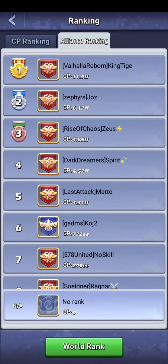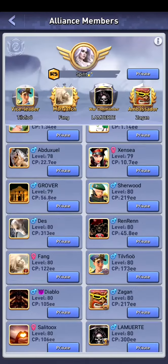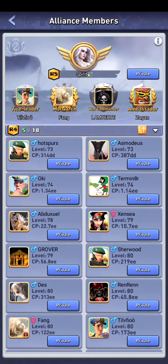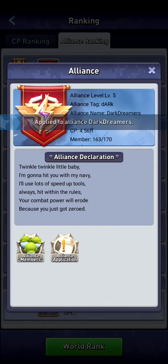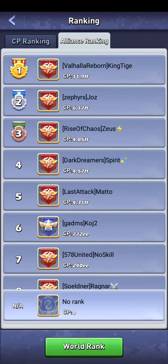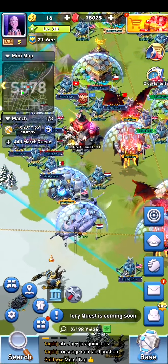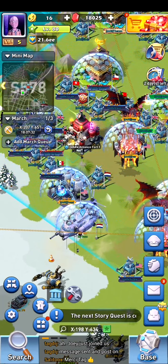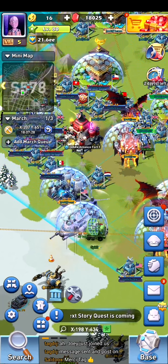To join a new alliance, click on the alliance. I will go back to Dark Dreamers, where I'm from. On the bottom you have Alliance Application. You can check out their member list first and send a message to the alliance leader, or just click Application. If the alliance applications are open, you will instantly join. Otherwise you need to wait for someone to accept you back into the alliance.